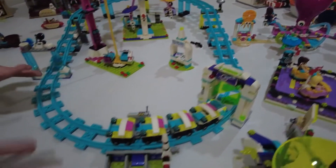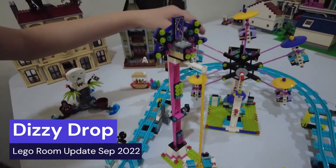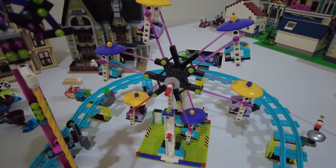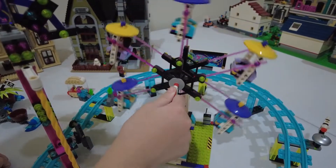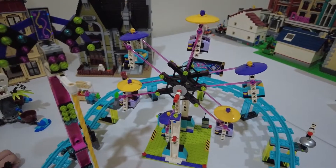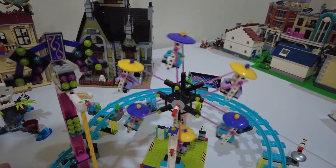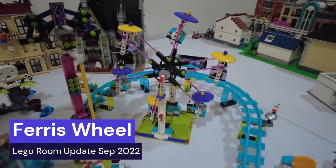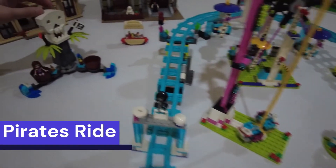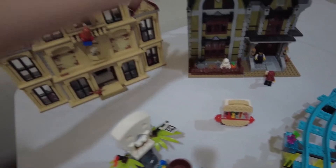We have the swing ride, another roller coaster — the big one — and the drop ride. And what do you call this... in Indonesia we call it 'biang lala' but in English — ferris wheel! Yeah, this is a ferris wheel. This is for taking a picture, this is the pirate area. There's also a hot dog stand, and the Jurassic World and the Haunted House.